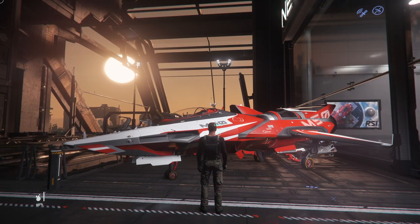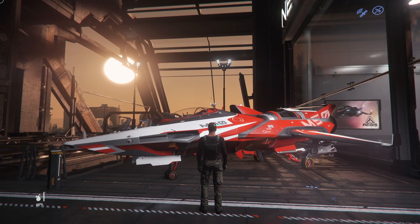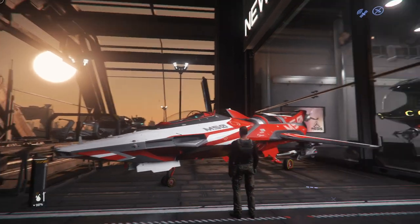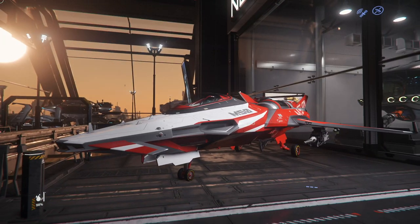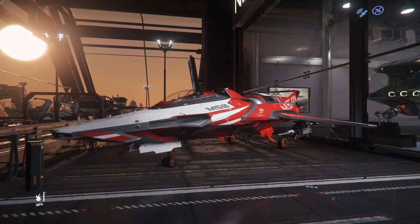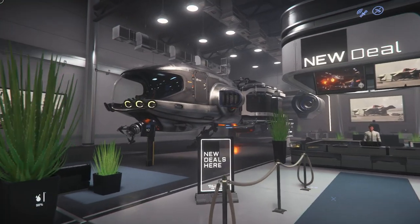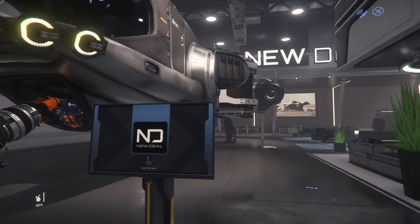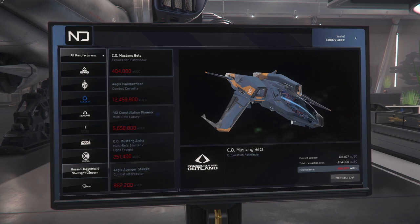Hey guys, Brad M73 here, welcome back to Star Citizen, in my beginner kind of from-scratch series, where I've started off with an Aurora MR and basically doing the grind — the most basic contribution to the game you can possibly make with the $45 package. In the last episode I was talking about upgrading to a Reliant Tana — that's a MISC ship — and we're gonna take a quick look at it.